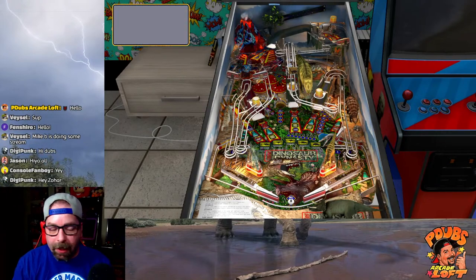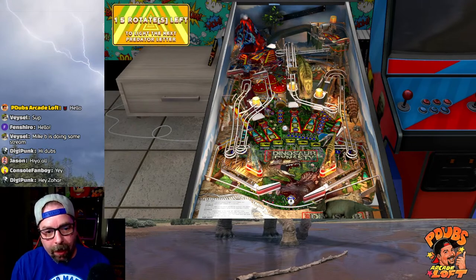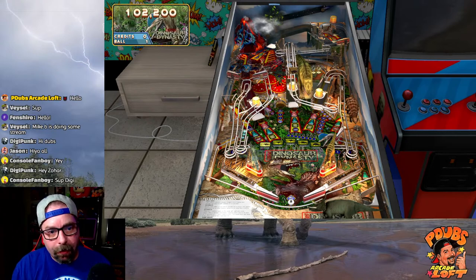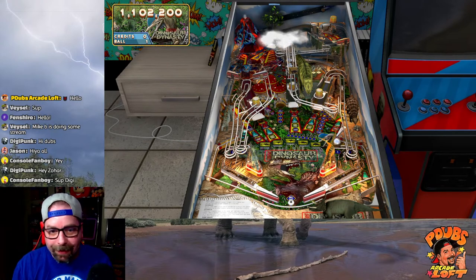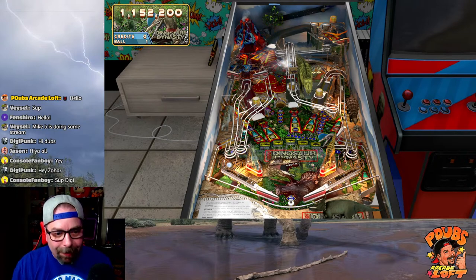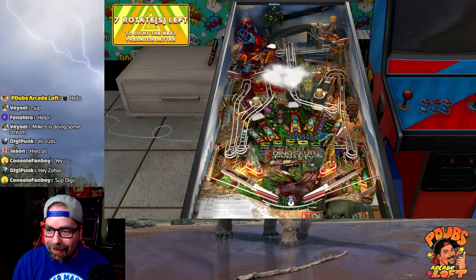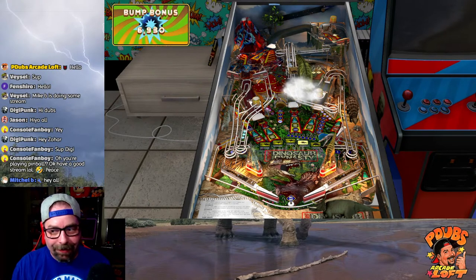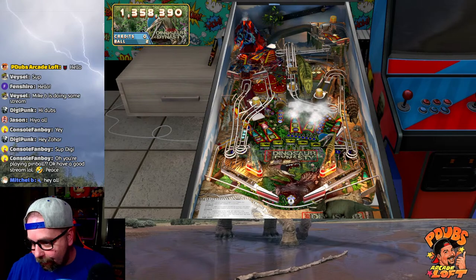Once we kick the ball out it'll zoom in and you guys get a really good view of the table. I'm playing on my Legends Core Max using my Legends Gamer Pro with the pinball buttons. Look at this — a pterodactyl just grabbed my ball and is flying it all the way up to the volcano! That was pretty badass. When I tested the game for like 30 seconds earlier I did not see that before, so that's pretty awesome.